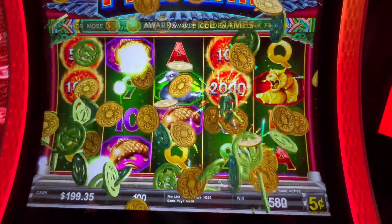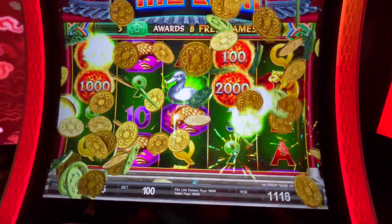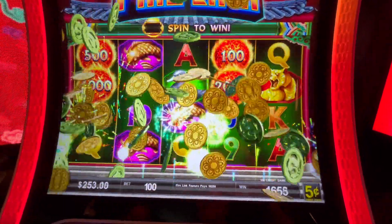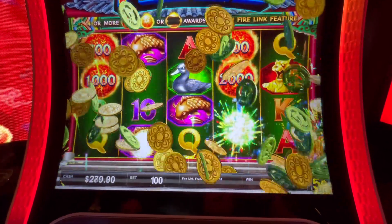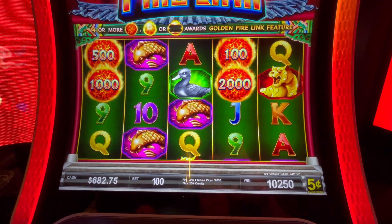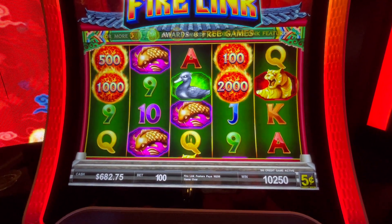So I put $240 into this machine — that was looking bad, I was kind of complaining. Well, I did get one good line hit or something that worked out nice. I was getting nothing. But now I'm at $682 — I put $240 in, so I'm $440 up in this machine. Thanks for watching guys, you guys have a great day.